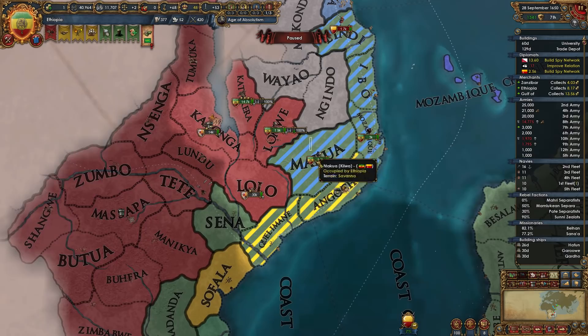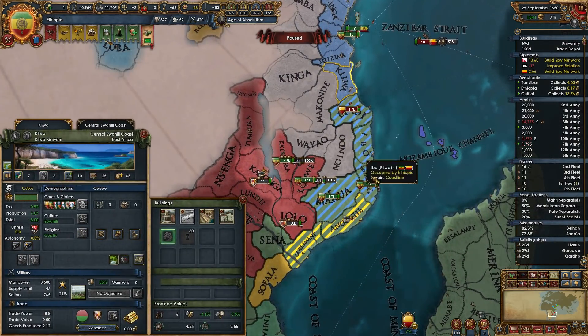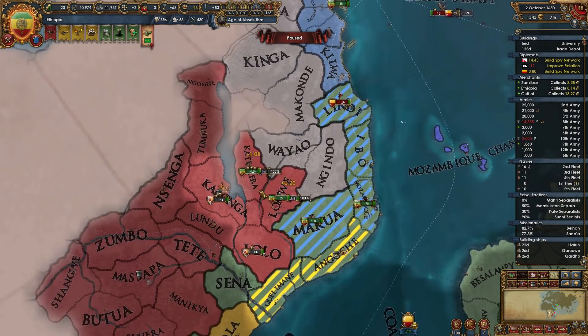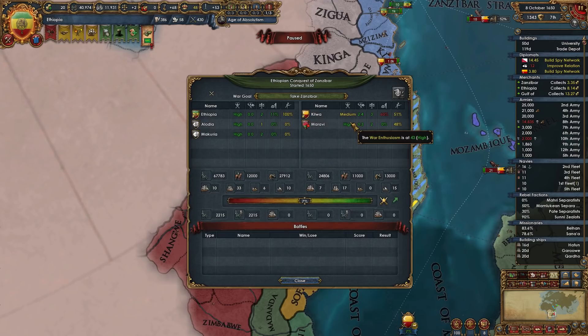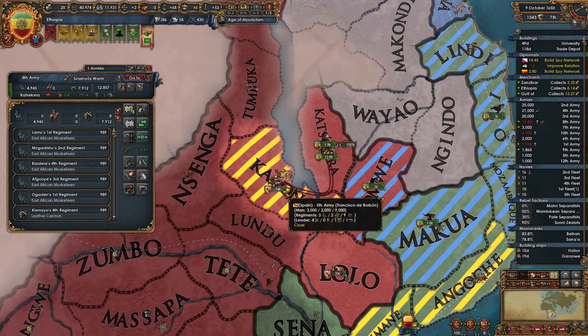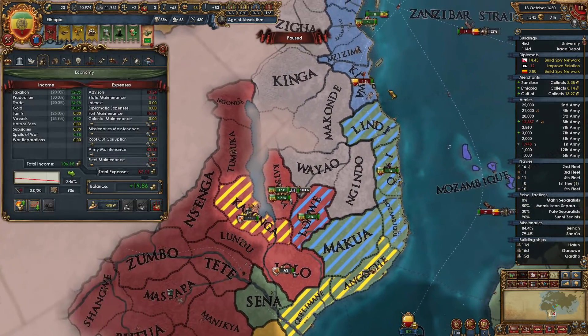We are losing some diplo points due to being over the relationship limit, but that's okay. Let's chase that army over there. Spain has just taken the capital of Morave, so I'm assuming he is going to want to peace out with Spain fairly soon. Let's send the majority of our army there as well, so that if he peaces out maybe we'll get lucky and can just get a garrison that's really weak.